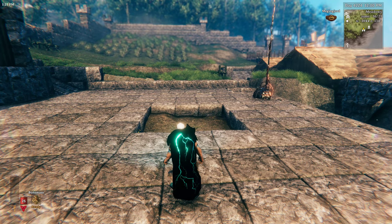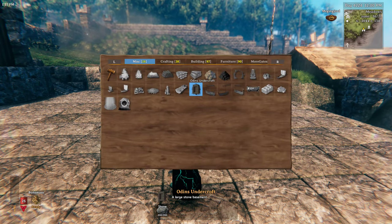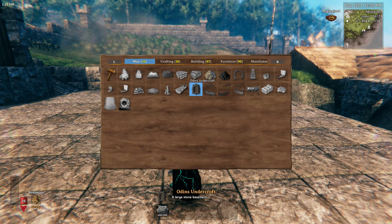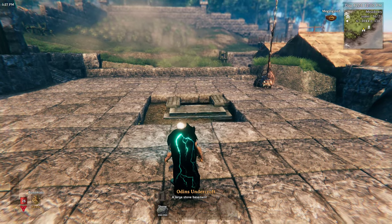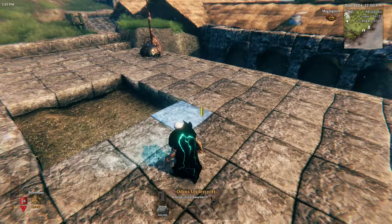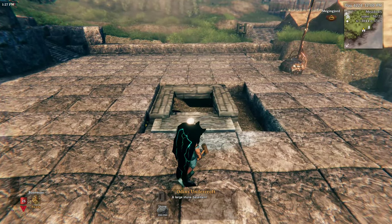If you equip your hammer and then go to the miscellaneous tab, you can see there'll be this new item added here — Odin's Undercroft. You can see it takes 200 stone, which may seem expensive, but wait till you see what you get for that. So let's go ahead and build the entrance to the Undercroft here. You cannot build it on stone or wood or anything like that; it has to be built directly on the ground.